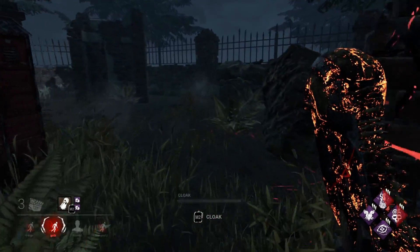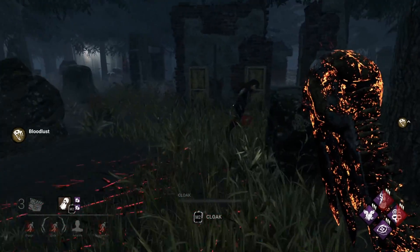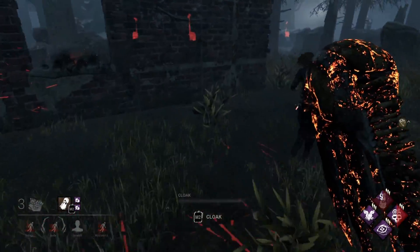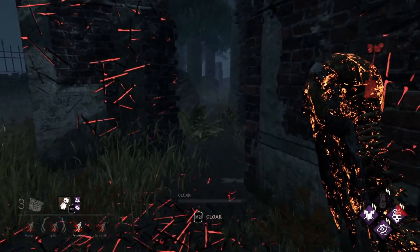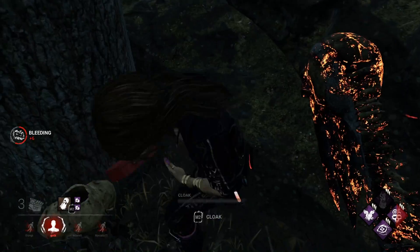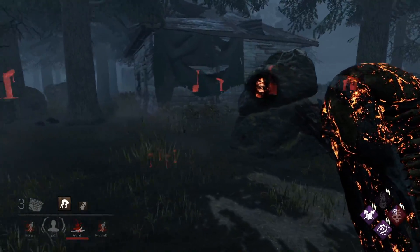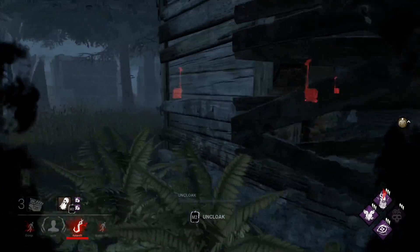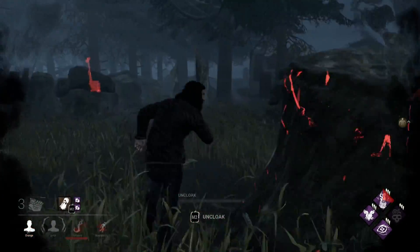These guys are going for fancy plays and just messing it all up — I think they're just messing up. Hello friend, I know you're behind that rock but you slipped out without me noticing. You got the T-wall vault. You're going to vault the pallet, fake it — well done, good fake. You actually know how to run this loop. Looping two tiles together is pretty solid. You've been waiting at the corner — well I'll be damned. I'm going to leave her and go break this totem.